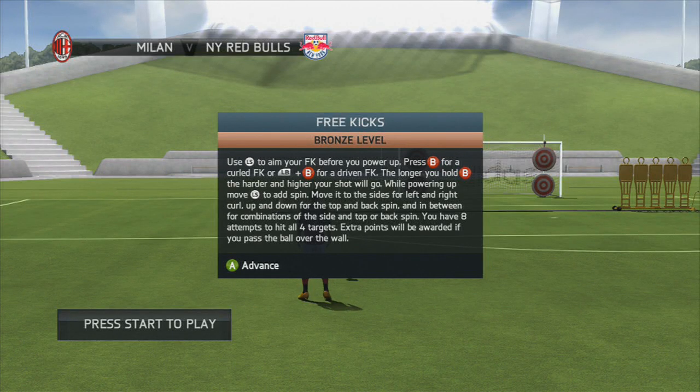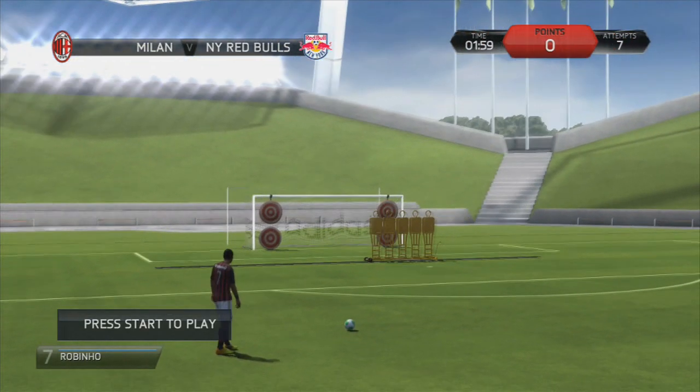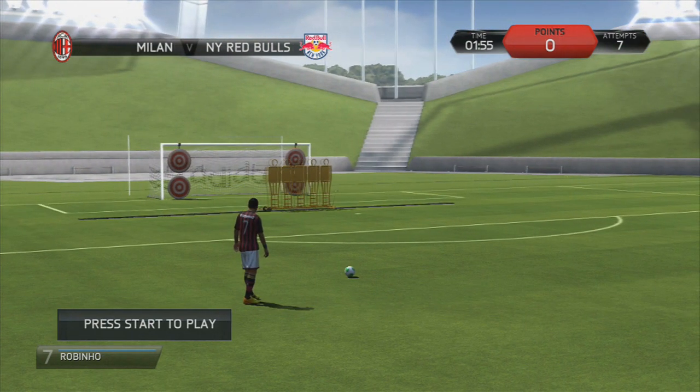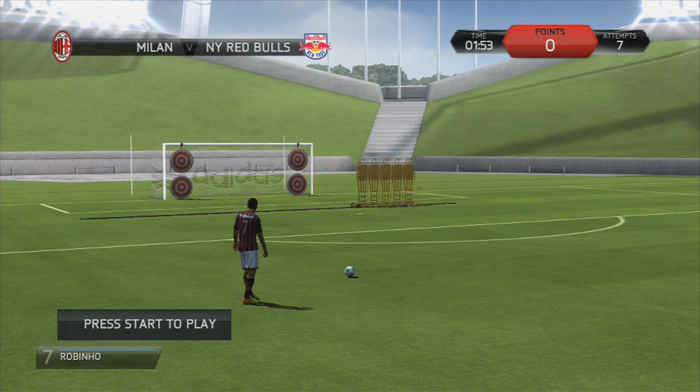Hello and welcome back to another FIFA 14 demo video. This is free kicks — the skill games free kicks bronze level. It's pretty much just how you take a free kick: use the left stick to aim and B to shoot. Driven is left bumper and shoot. If I get it over the wall there's extra points, which is different because the wall is actually moving, so I'm gonna have to give it a go.